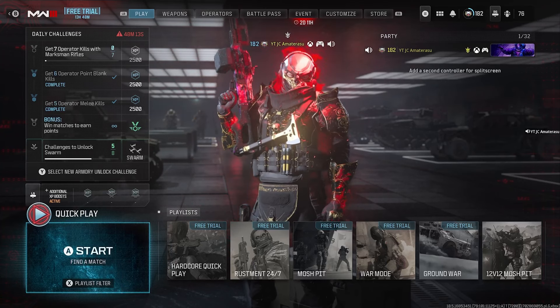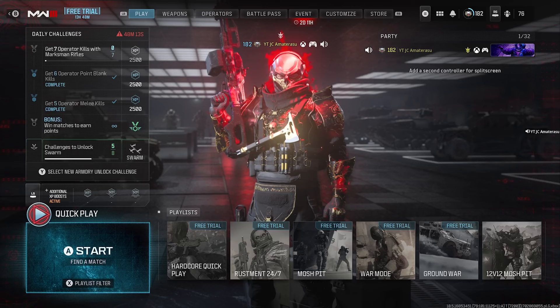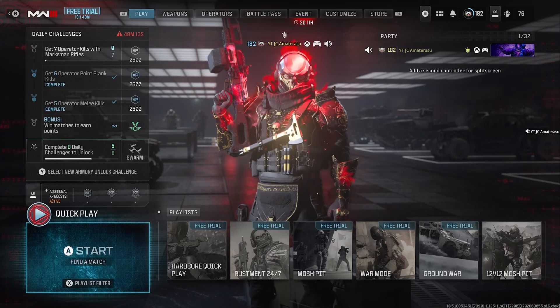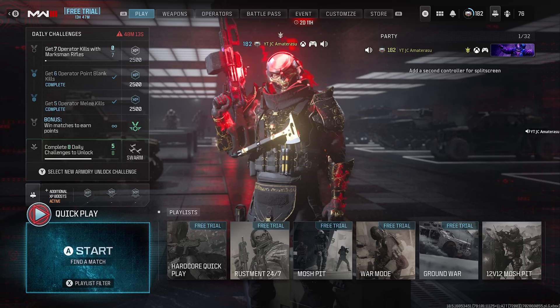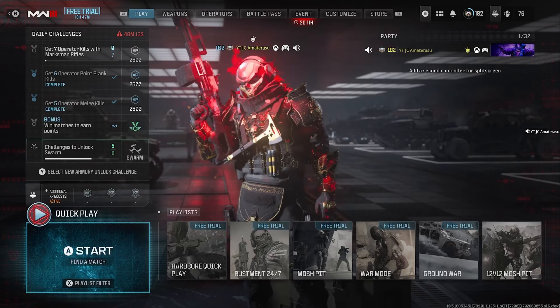I'm gonna show you a bunch of things on how to get these penetration kills, but first I'm gonna show you what maps to be playing on. Make sure you play on Rust, Meat, and Shipment. You could get it on Rust but it's much easier on Meat and Shipment. Also make sure you only go into Hardcore.